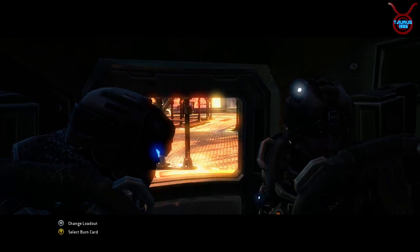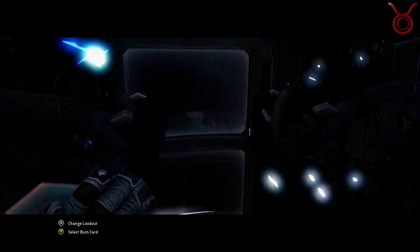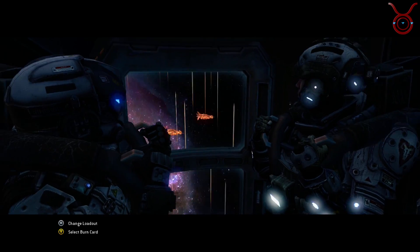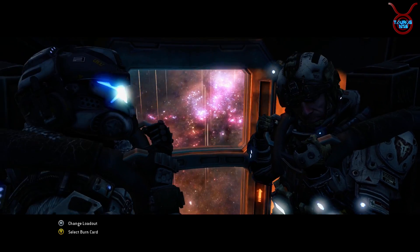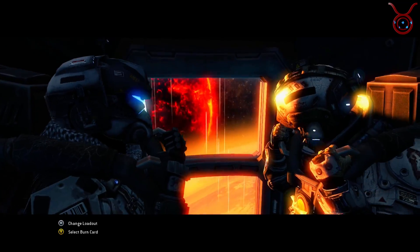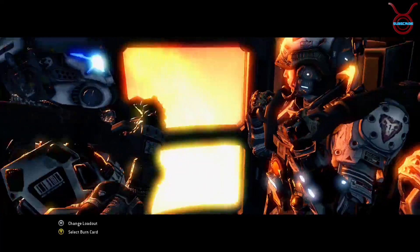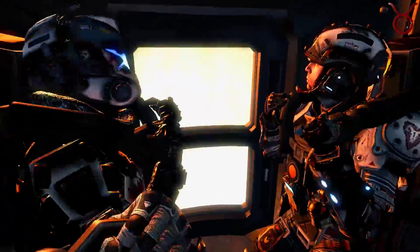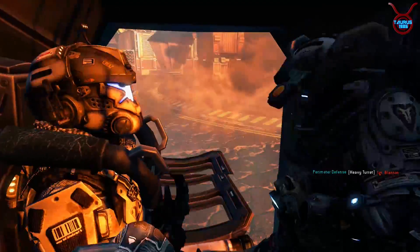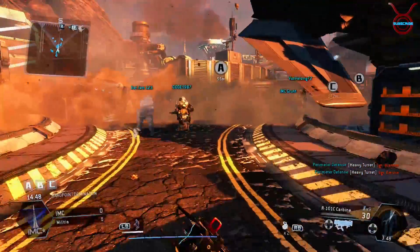I haven't seen this side of it. Like I say, the Militia side is different to how you come into this map, so this is new — this is pretty sweet. Put a bit more effort into the story at this point again, like last time on the Militia side. We're going into the atmosphere. Wow, that's pretty sweet. That's pretty awesome — that should be an intro to every map. Come on team, let's go and get A.